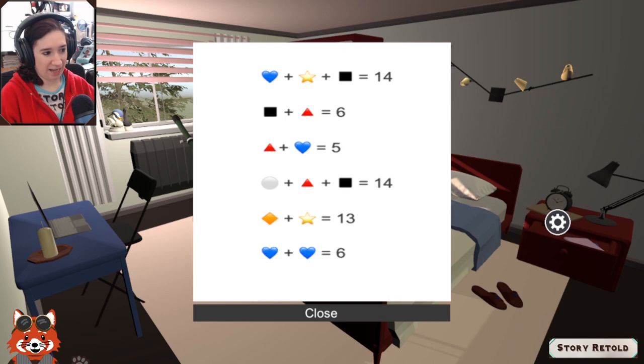Puzzle instantly — we don't even have a mystery yet but we've got this. It's a logic puzzle! I love these. I create these a lot, or at least I did with the Her Interactive amateur sleuth blog weekend puzzles. Okay, so blue heart plus star plus black square equals 14, and black square plus red triangle is six. Start with the easiest one at the bottom: blue heart plus blue heart is six, so blue heart equals three.